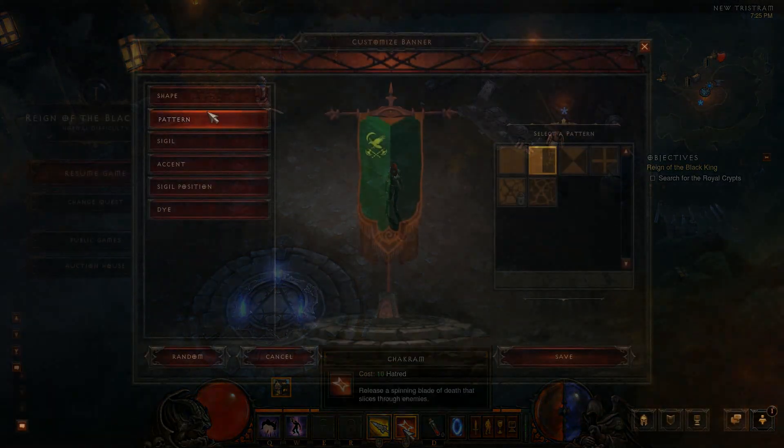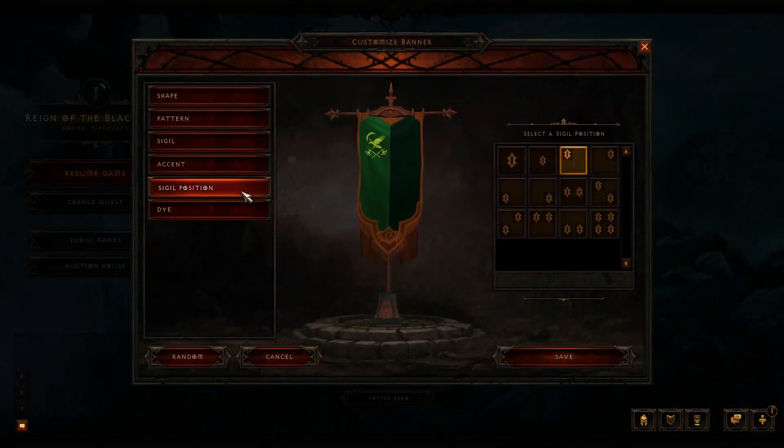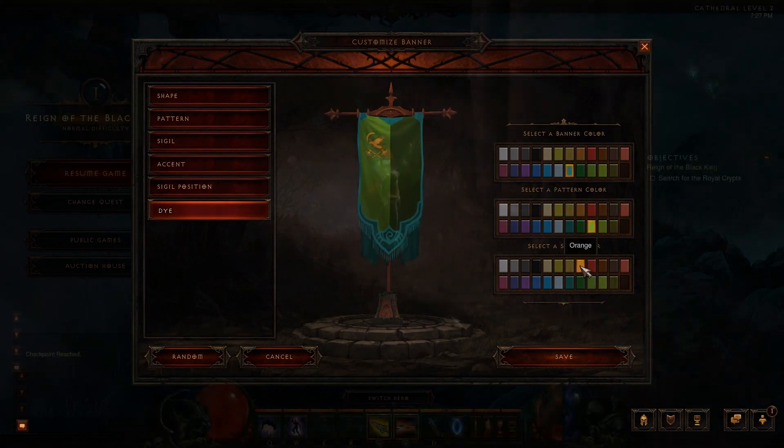You can customize your banner at the character select screen. By default, you can press G in-game to show off your banner to your friends.